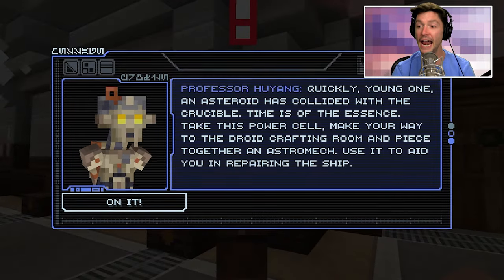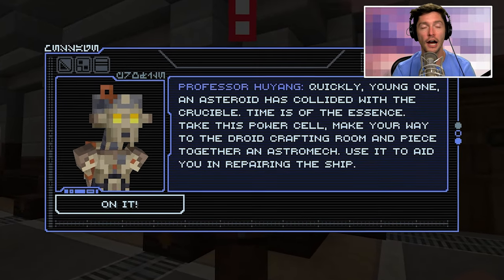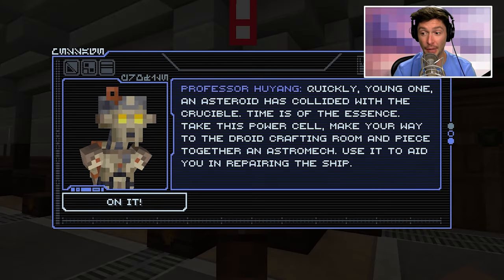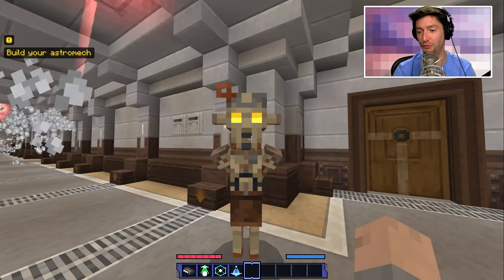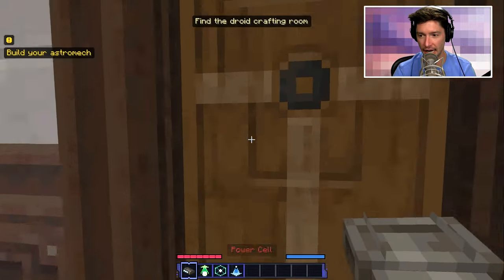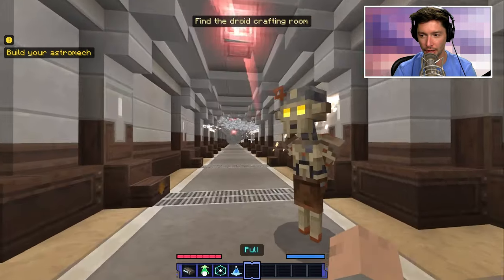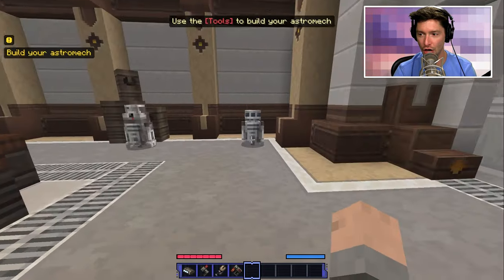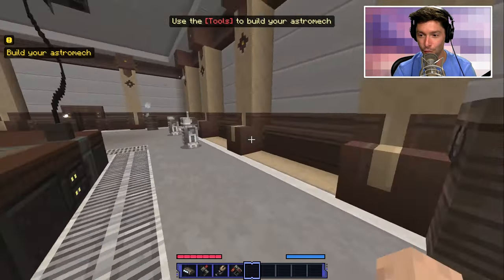An asteroid collided with the crucible! I need to get to the power cell — I'm supposed to build an astromech. The whole ship is falling apart. Didn't we steer away from the asteroids? Seems like a good plan. I'm going to get to craft a droid!